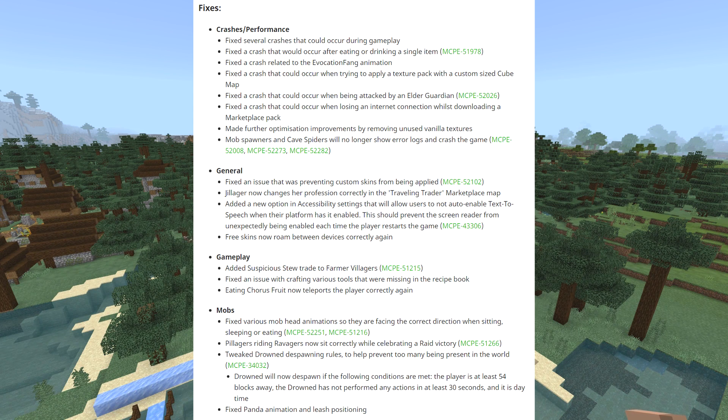General fixes: fixed an issue preventing custom skins from being applied. A map called Gilliger now changes profession correctly via the traveling trader Marketplace map. Added a new option in accessibility settings allowing users to not enable text-to-speech when their platform has it enabled, which should prevent the screen reader from unexpectedly being enabled each time the player restarts. Free skins now roam between devices correctly again. Gameplay: added suspicious stew tray to farmer villagers, fixed crafting tools that were missing in the crafting book, and eating chorus fruit now teleports the player correctly again.